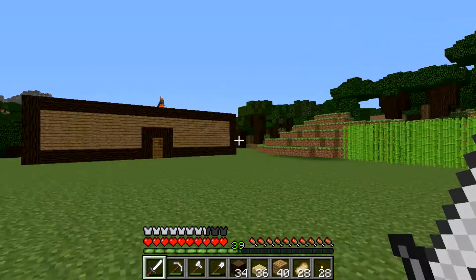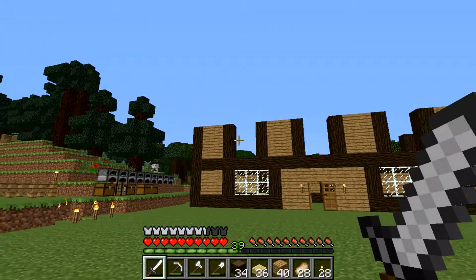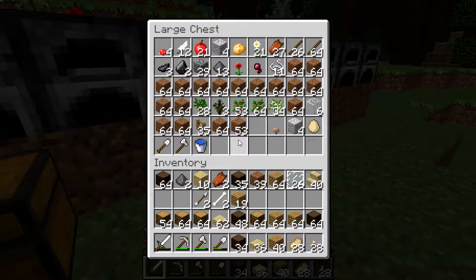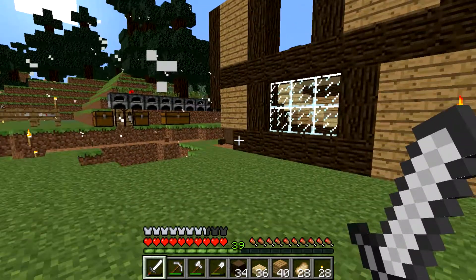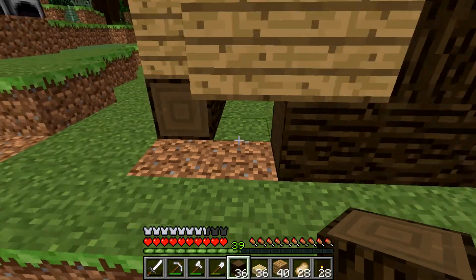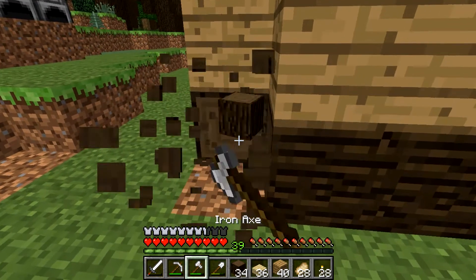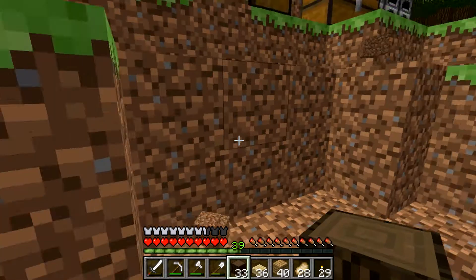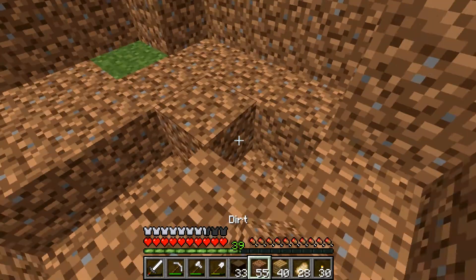I gotta watch out for those creepers — there's one over there on that hill and a skeleton on top of my chest room. Those are going to be windows and those are doors — I like that. Let me go snag the fence so we can fence off the stairway area so I don't fall through. I was like 40 blocks away from you! Oh my gosh, stupid freaking creepers yet again — now I get to fill in a second hole because dirt blows up.